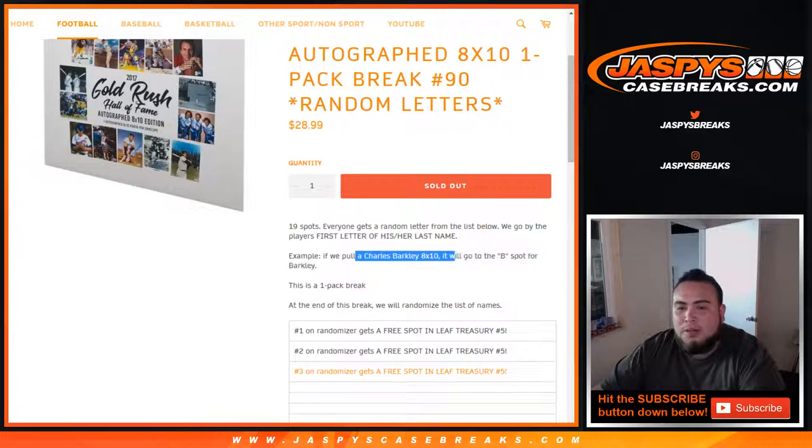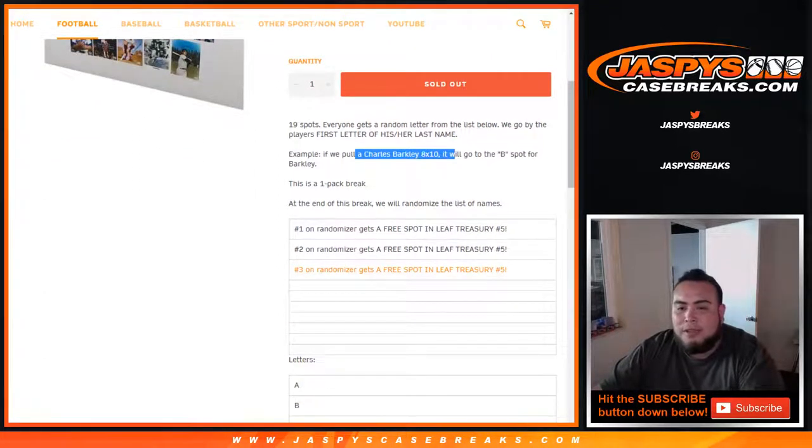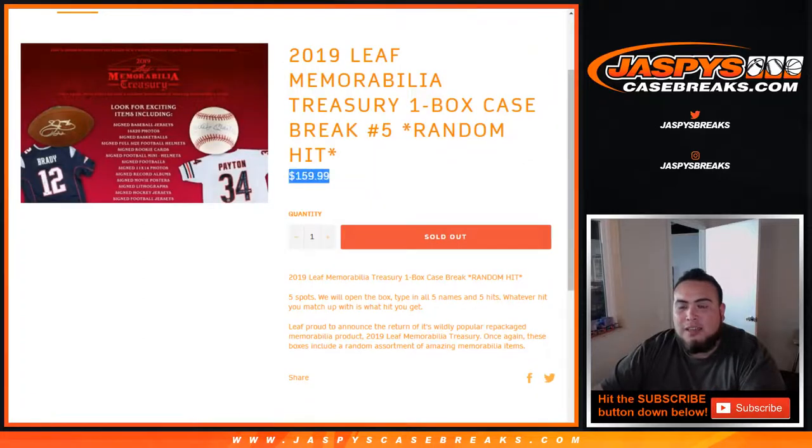For example, if Charles Barkley is pulled, it's going to go to the B spot for Barkley. Then at the end of the break, in a separate randomizer, we'll randomize the list of customer names only, and the top 3 will win a spot in Leaf Treasury number 5, which was a $160 spot — so save yourselves pretty good money, guys, and you're guaranteed a hit, randomized.